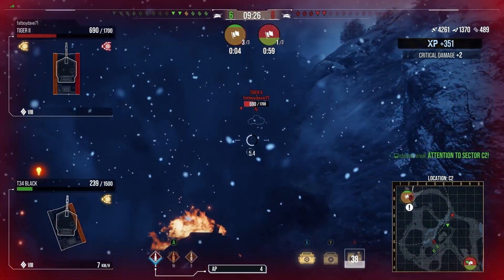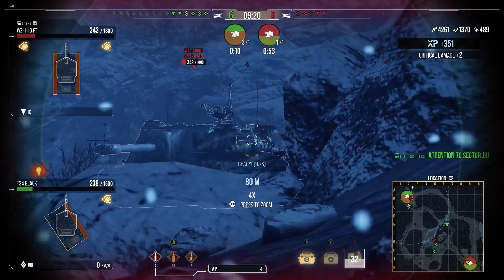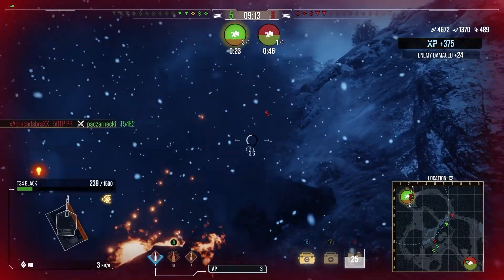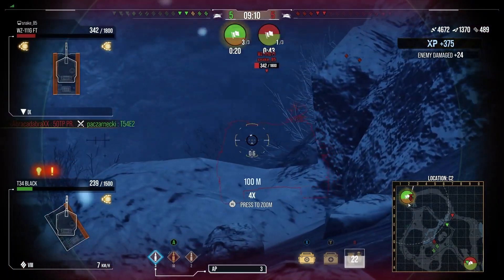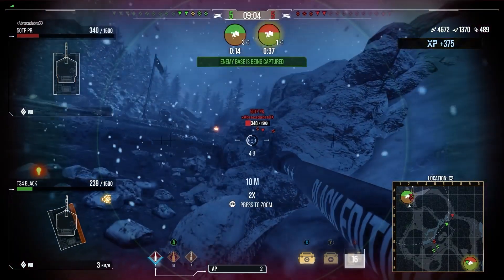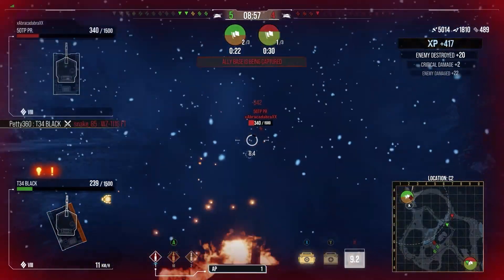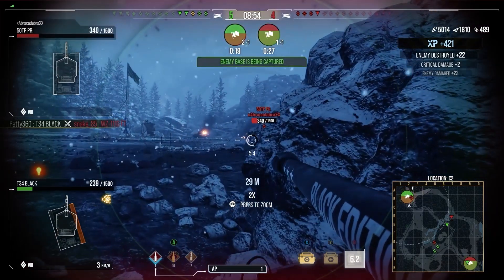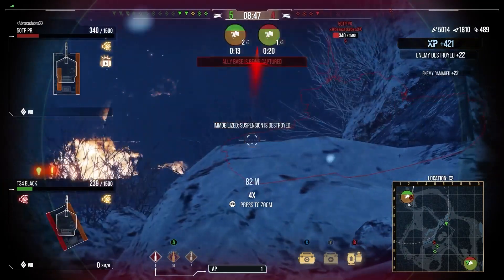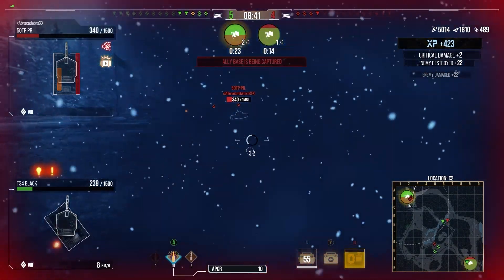We get a tracking shot into the Tiger 2. I wanted to reset the Polish heavy tank but the Tiger 2 blocked that. He needs to be reset because he's the one with the cap points — we manage it and it resets back to 27. We have to keep ourselves covered so they bounce. The Chinese TD misses, though we ricochet off the side plate as he's turning. We go for a track on the 50TP Prototype to reset it, as we couldn't pen it.